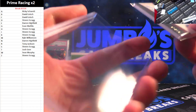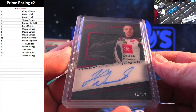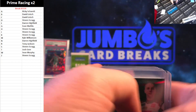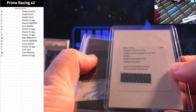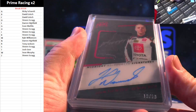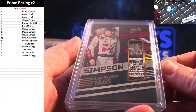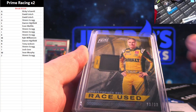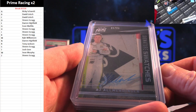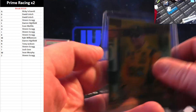Damn good first two boxes of Prime — but still no one-of-ones yet, no jumbo patches yet, which means only six boxes left in that case. This might be a loaded case. Let's recap: dual gold prime signatures, Ty Gibbs and Zane Smith; Nemechek to 50; Josh Berry to 25; Ryan Blaney; laundry tags of Cole Custer. What a loaded first couple boxes — Bell, Hamlin, Stewart, AJ Allmendinger signature swatches to 49, Allmendinger, Dale Inman, Chase Elliott, Sam Mayer, Berry, and Kenseth to 25.